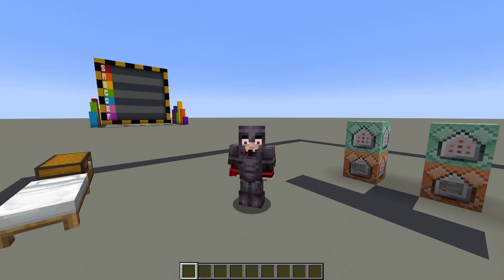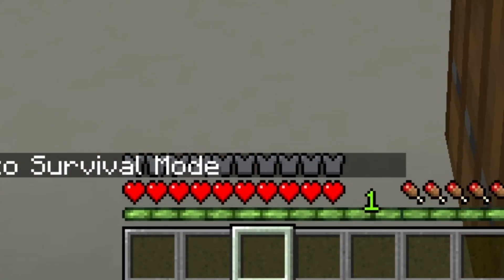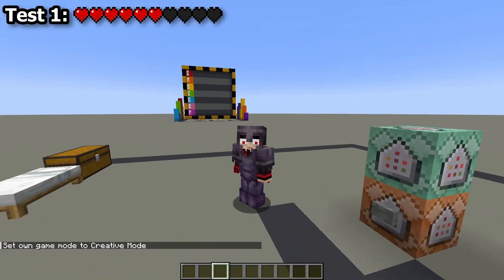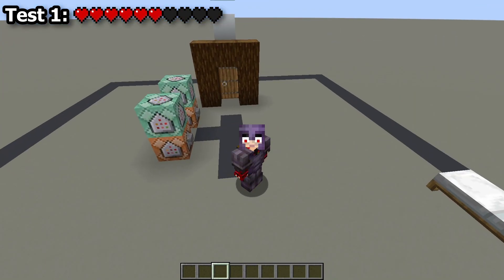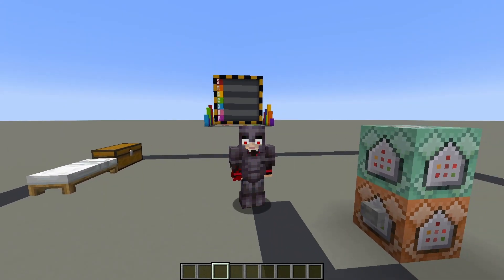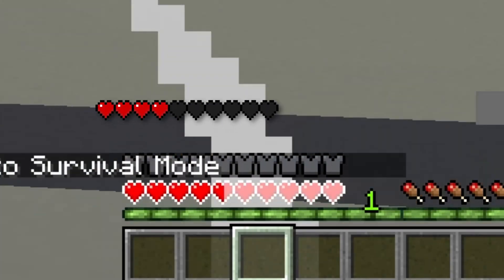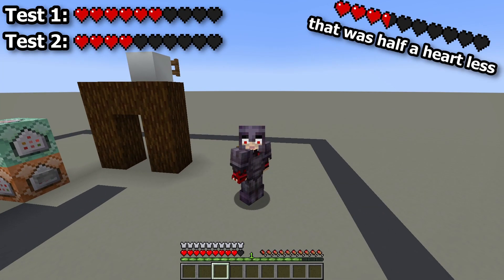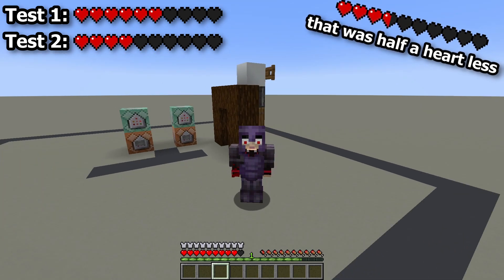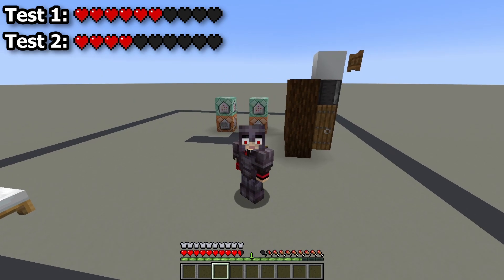Now I'm gonna do the same test but with blast protection. We take 4 hearts of damage with blast protection on the first test. With the second test, it seems we take the same damage as with regular protection at one block extra distance, so blast protection will make you survive this trap.